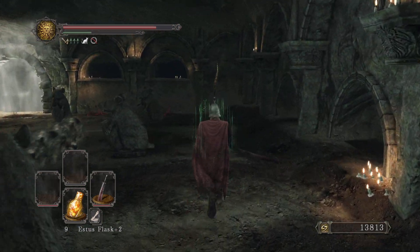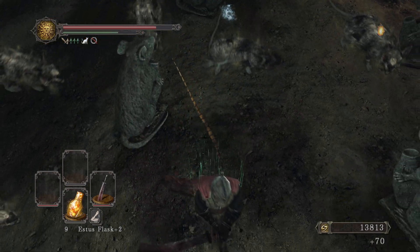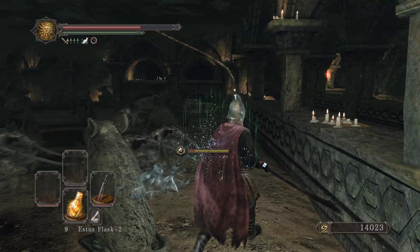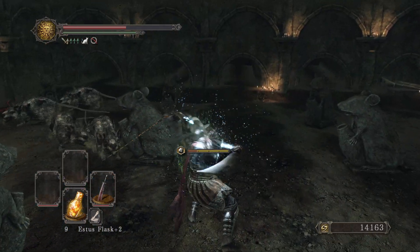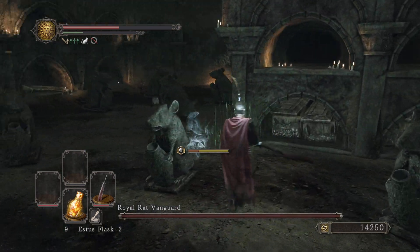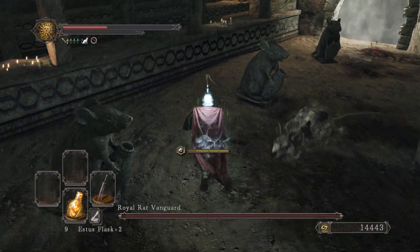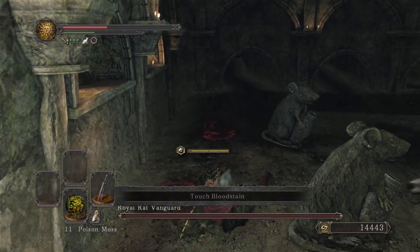Why am I fat rolling? Don't tell me I still have the other ring on. He sells poop. Oh, Royal Rat Vanguard - yep, here it comes. The Rat King Coven - there are two rat covens.